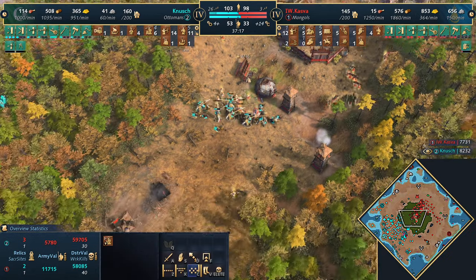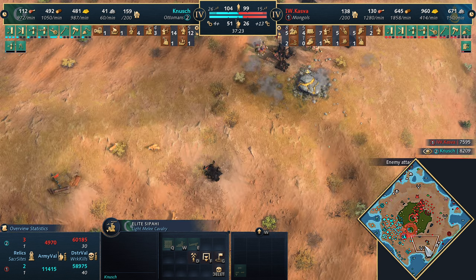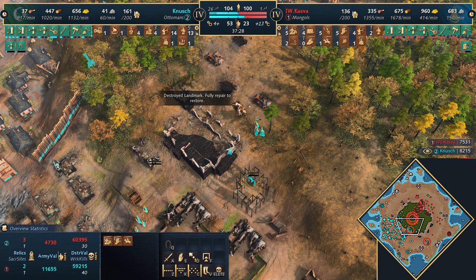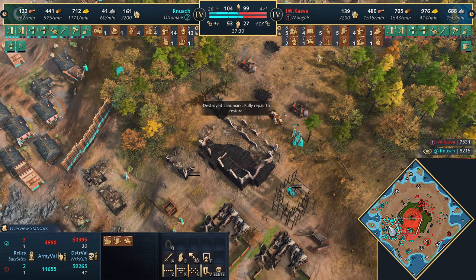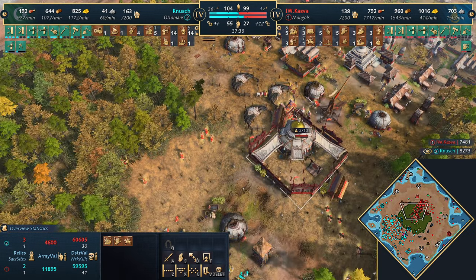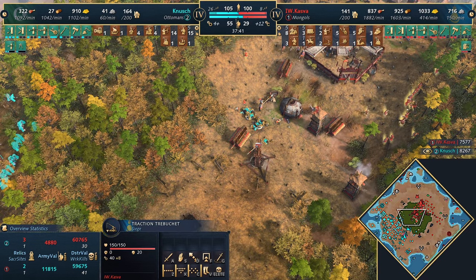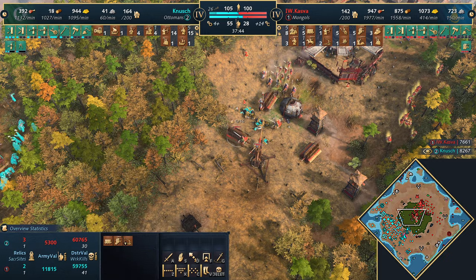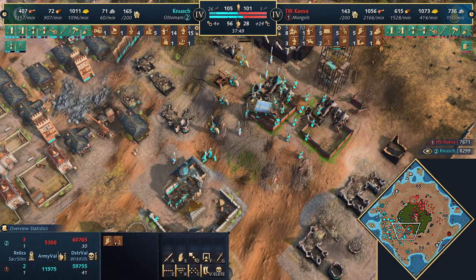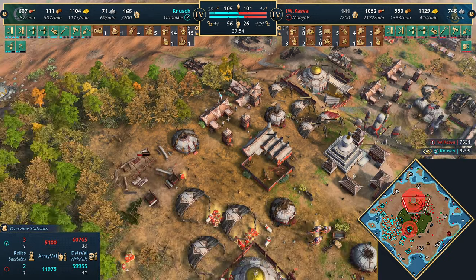So rough - Kazva needs more units. He's down to 35 military, just not enough. He doesn't have the economy to sustain it. He's struggling. He has got a town center - would love to see it move further forward to gain more map positioning. Sabahi going down underneath two outposts with cannon emplacements. The gold is being denied - Knush is reliant on trade, which takes up population space. Kazva doesn't have a passive source of gold anyway. Still one traction trebuchet remaining, but for how long?